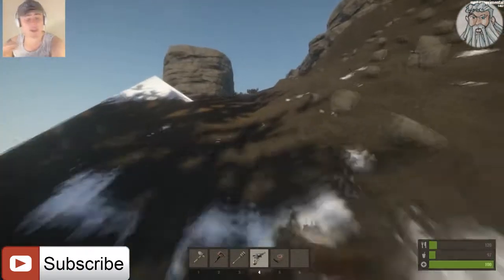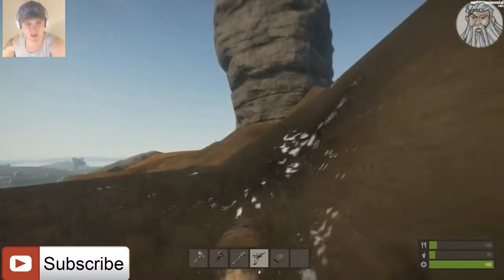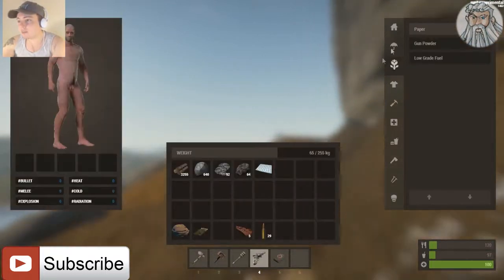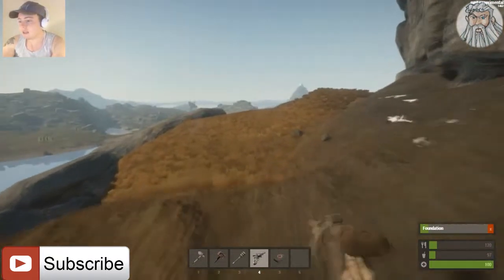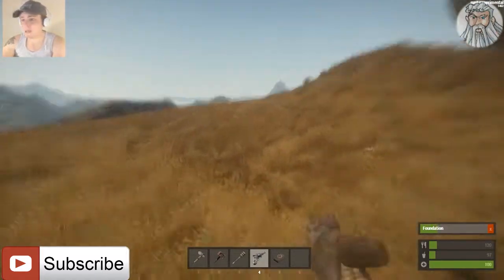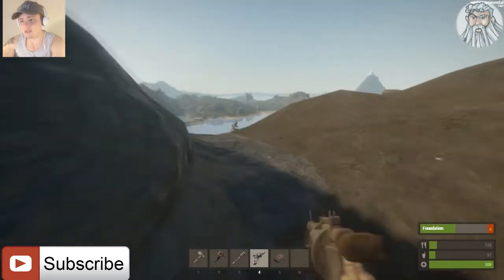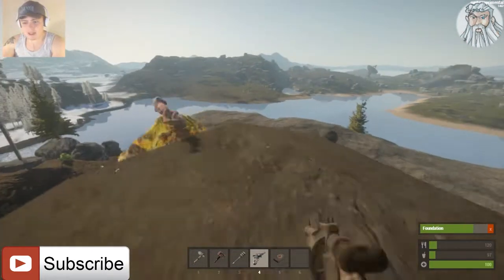I found a little spot up here which gives me a nice view. It doesn't overexpose my position but I'm still near resources if I need them. We just got some paper so we're going to get a building plan. My little spot is over here — just mind that dead guy there.